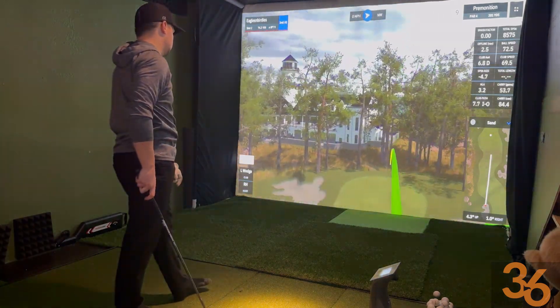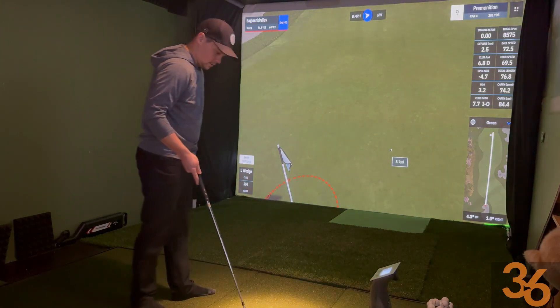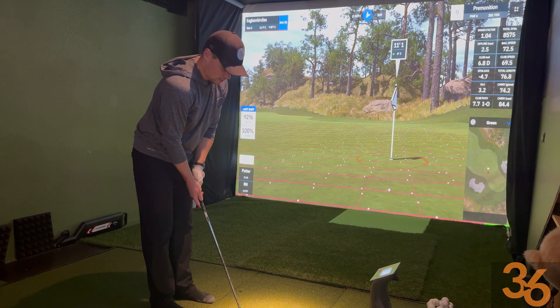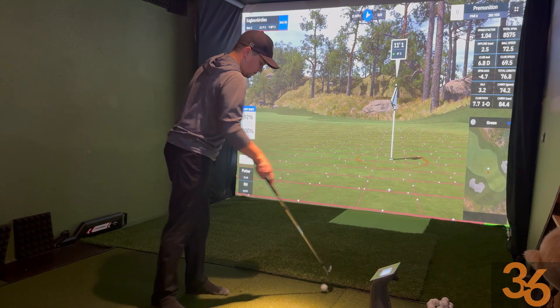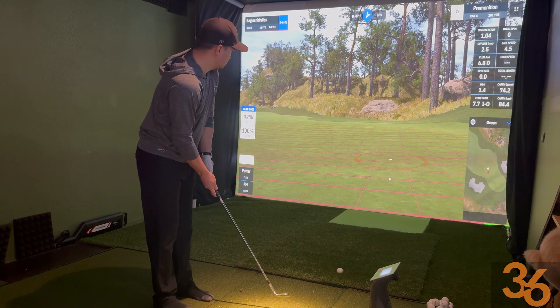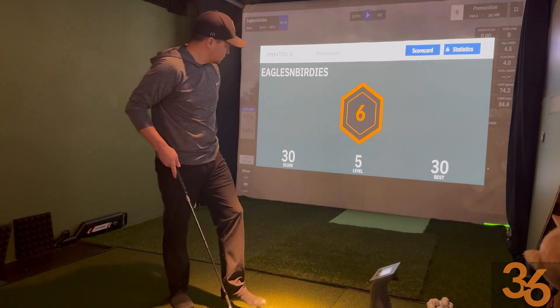See if we can get a par, keep it 5 under. We should walk away with a par or 5 under with the completion of level 5. Let's putt with that wedge again — it worked on the last hole. And look at that — we should start putting with our wedge. And we're on to level 6.